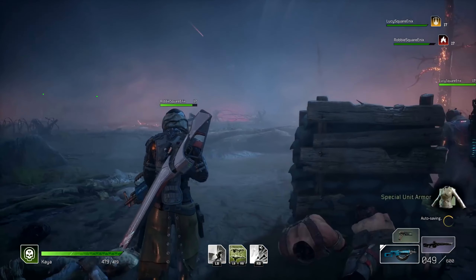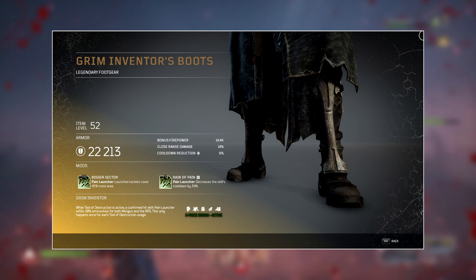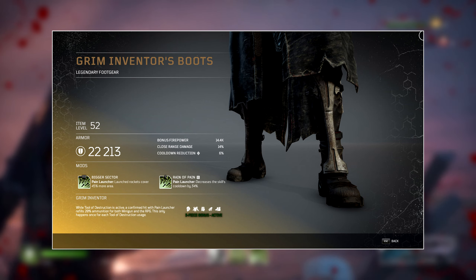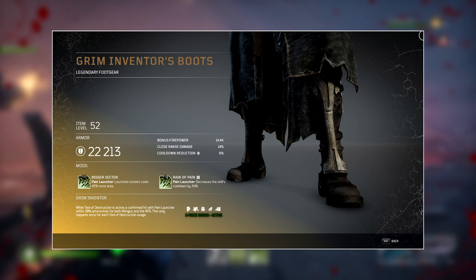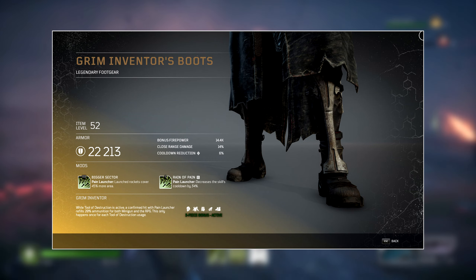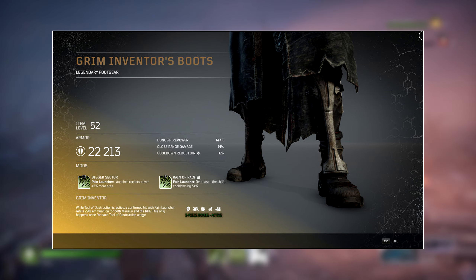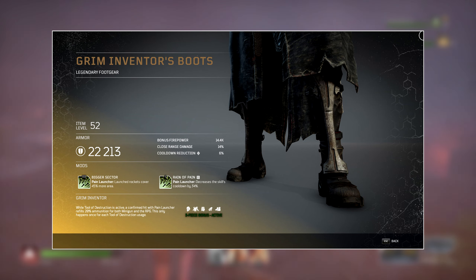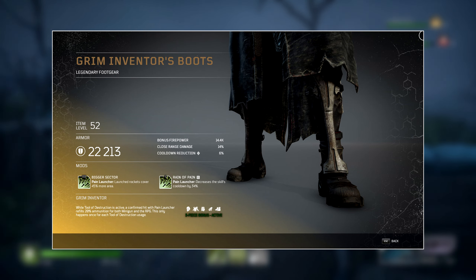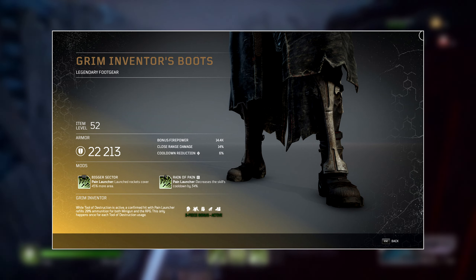Finally we have the Grim Inventor's Boots. The tier three is Bigger Sector for Pain Launcher — launched rockets cover 45% more area. It's uncertain whether this means length or width, though leaning more towards length since it already has a pretty long range, meaning the rockets travel further forward. The other mod is Rain of Pain for Pain Launcher, which decreases the skill's cooldown by 34%. This is a massive cooldown reduction for a tier one mod and helps ensure Pain Launcher is always available when you use Tools of Destruction.